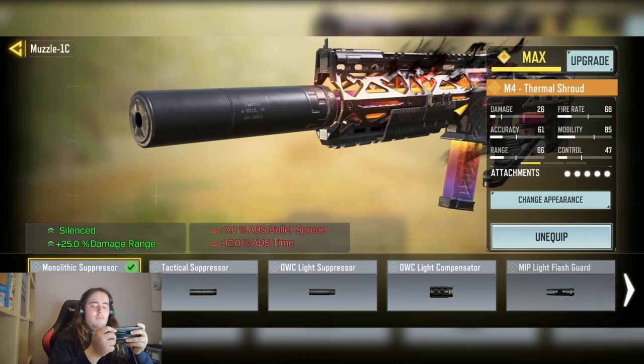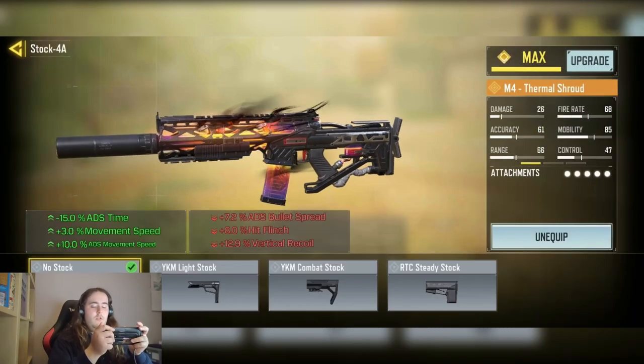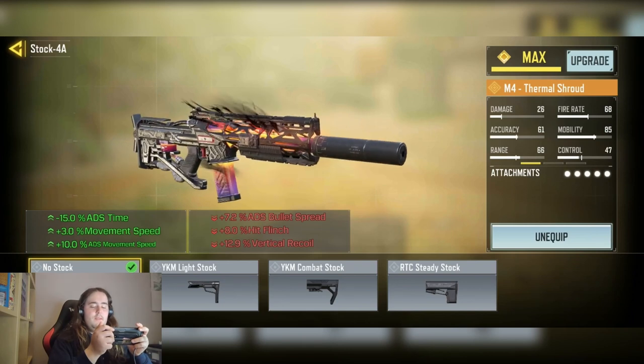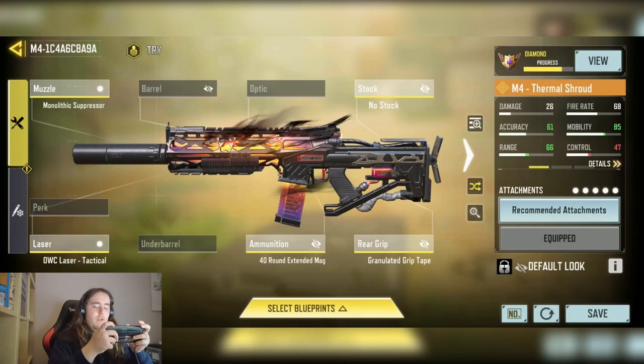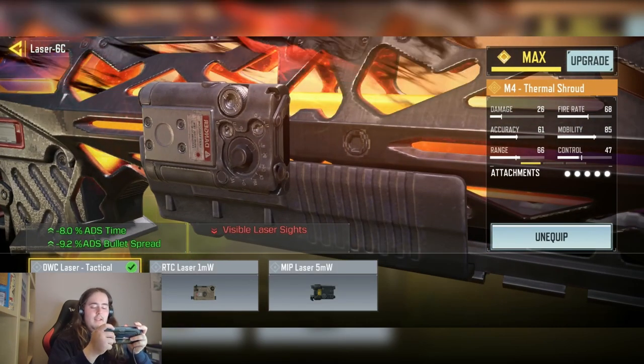We have the M4x for the science of stability and plus 25% damage at range. We have the no stock for plus/minus 15% ADS time, plus 3% movement speed, and plus 10% ADS movement speed. We have the OWC Tac laser for minus 8% ADS time and minus 9.2% ADS bullet spread.